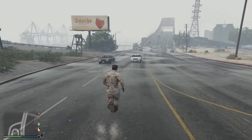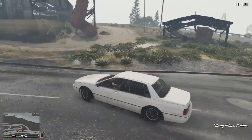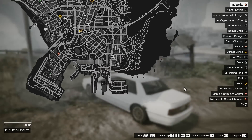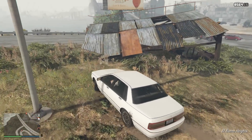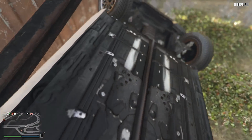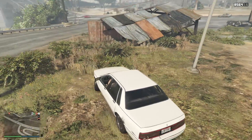Moving on to the third and final glitch in today's video — admittedly this one isn't really all that useful, but it's one of those glitches you might be able to have some fun with. It's pretty crazy and definitely classified as a WTF glitch. What you want to do is make your way to this location on the map, steal a random car from off the street, and drive into the corner of this broken building or shed. As you can see, very quickly your car will begin to glitch out.